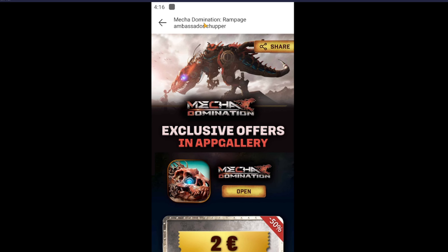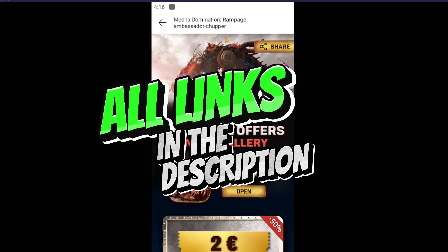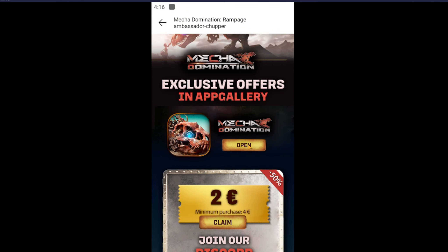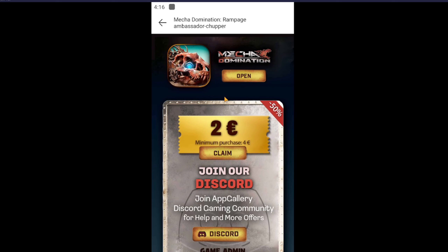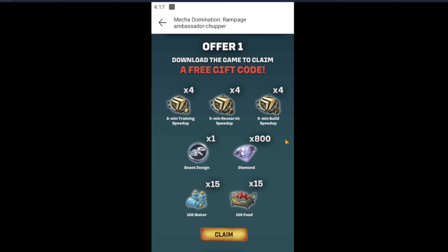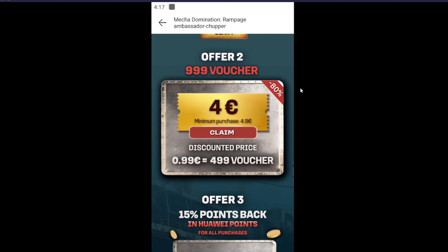After that, go to the link I'm gonna leave in the description — you're gonna find it with my name Chopper Gaming on it. Once you press on it, you're gonna find this page exactly as I'm seeing it, then download the game from App Gallery to get everything here. You'll see it's asking you to open the game, which is good. In the first offer, there's going to be a 50% discount — a coupon worth two euros — that's a really big discount. Whether you're a low spender or a mid spender, this is going to give you a big benefit. In the second offer, if you're new to Mecha Domination from App Gallery, you're gonna get all these rewards — all you have to do is press claim and you will be getting the coupon to get these rewards.